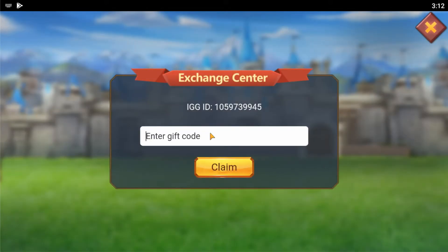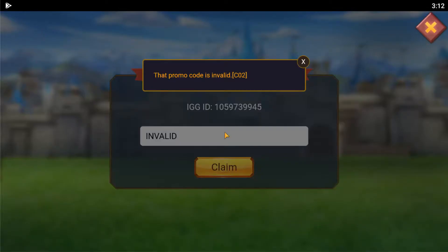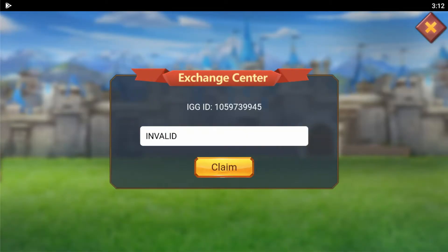Once you get to the Exchange Center, you will want to type in a valid code. But if you enter an invalid code, for example, you receive a message that the promo code is invalid.